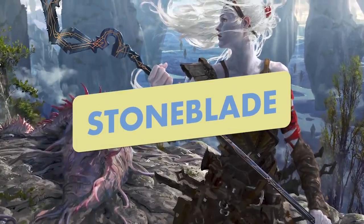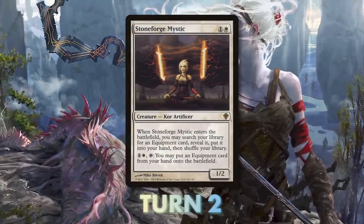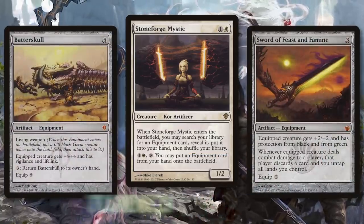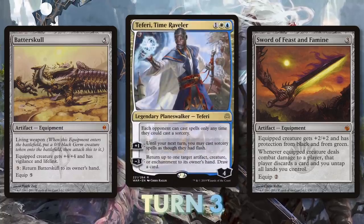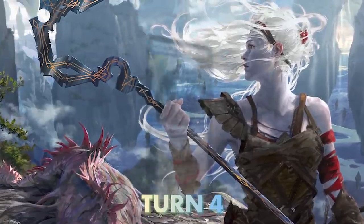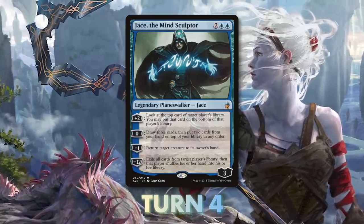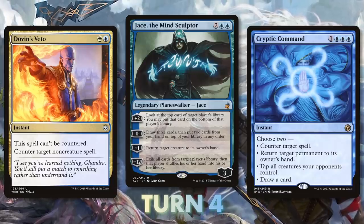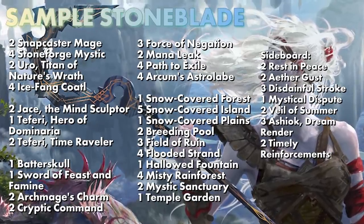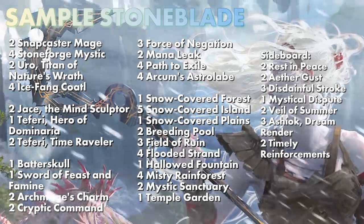Stoneblade is perhaps a favorite deck in the format, unlocked when Stoneforge Mystic was unbanned. On turn two you cast Stoneforge Mystic finding a Batterskull or Sword of Feast and Famine. Turn three you can cast Teferi to prevent interaction or bounce a threat; turn four follow with Jace the Mind Sculptor to continue bouncing threats. From there, planeswalkers and counterspells like Cryptic Command control the game, and you win by attacking with the equipment.